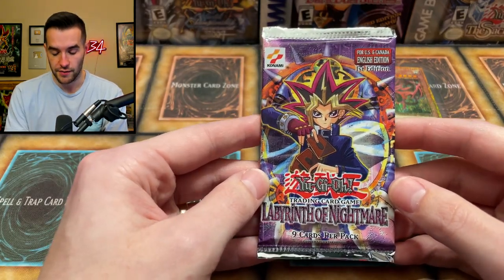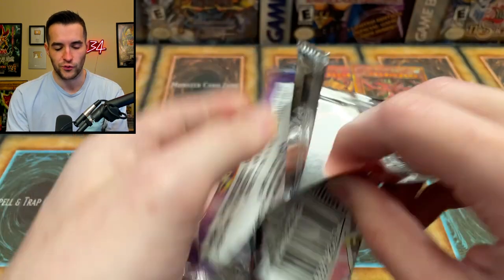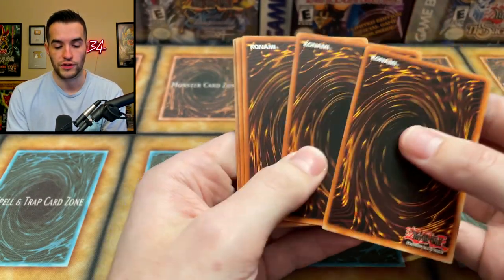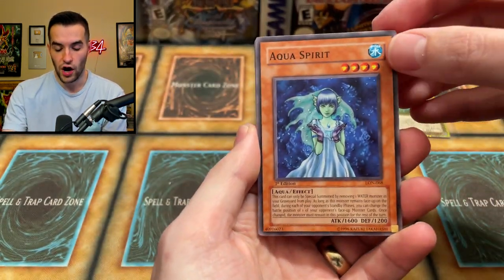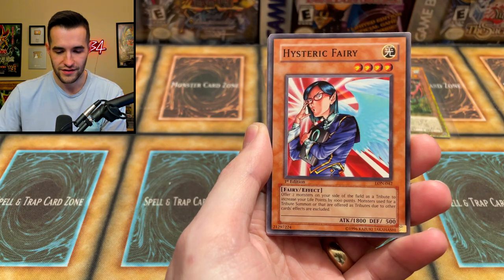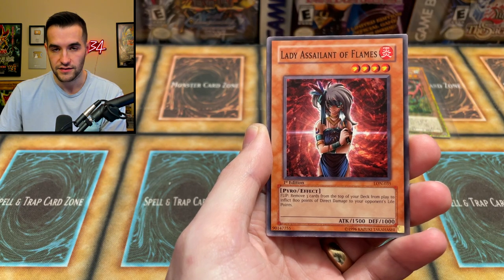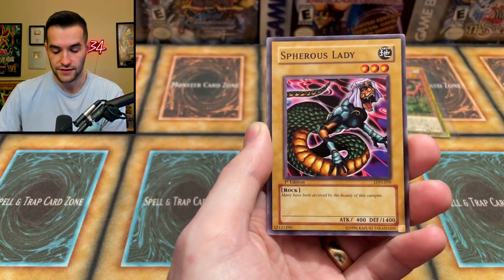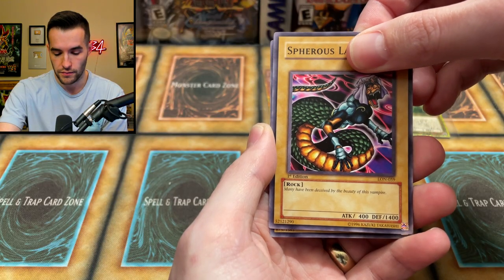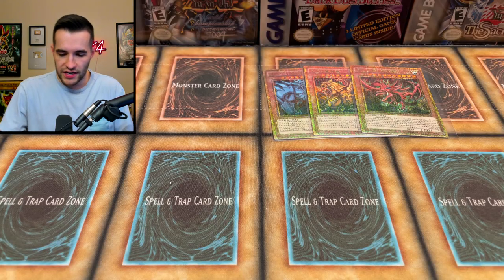Let's finish it off with this Labyrinth of Nightmare first edition pack — let's see if we can pull something epic. I don't remember what we pulled out of that box; I think there was potential for one more foil. One, two, three, four — we have Aqua Spirit, Elimination, Skull Liar, Hysterical Fairy, The Gross Ghost of Fled Dreams, Lady Assailant of Flames, Dragonic Attack, Spherous Lady. Deceived by the beauty of this vampire — and the final card is Amphibian Beast. No foil this time.